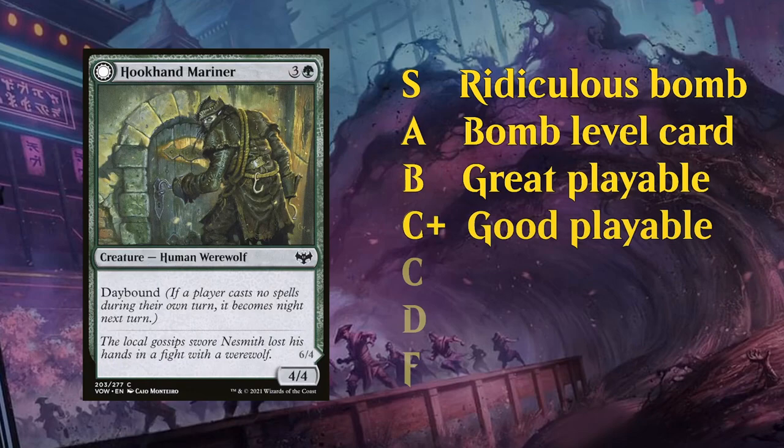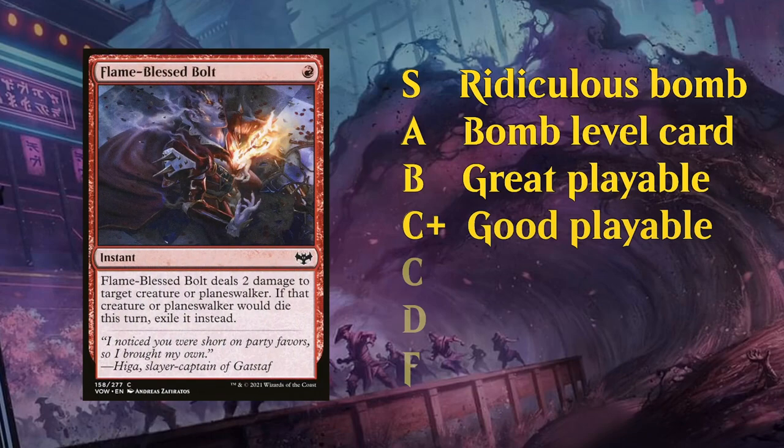Next up is the C+ category. These are above-average playables, often common cards and among the better commons you find in each color. These are cards that will be important to fill out your deck, and hopefully you can get as many of these as possible, as opposed to having to play some of the weaker C level cards. Some cheaper or slightly more conditional removal spells might also fall in the C+ category.